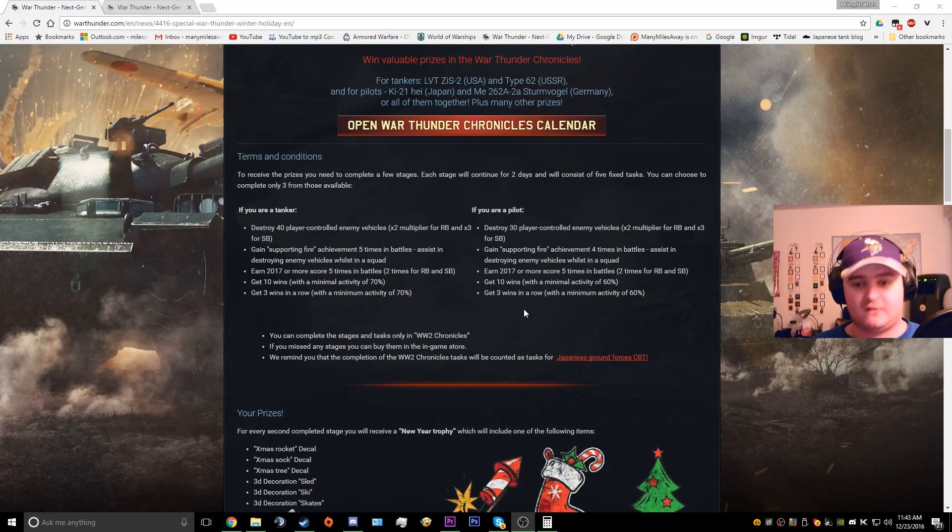However, if you are a pilot, there are slight differences. For pilots, you only have to get 30 vehicle kills, and only four supporting fire achievements instead of five. The points requirement is the same, but for the 10 wins and three wins tasks, pilots only need a minimum activity of 60%, so it's going to be a little bit easier in terms of straight statistics.